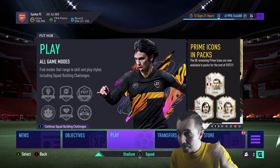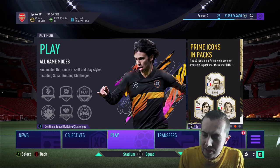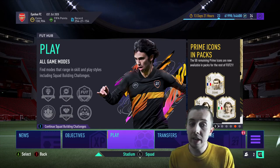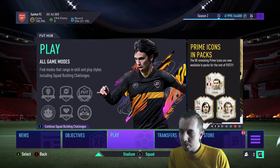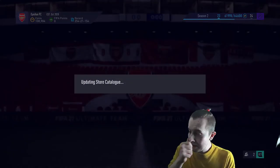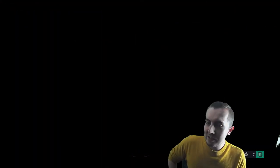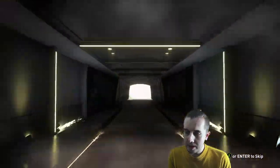We've also got the rest of the prime icons by the looks of it — I believe that's the rest of them. They released 51 last time and now they've released the remaining 50 prime icons. Obviously Zidane — incredible looking card — we've got Cruyff, Maldini, and obviously the rest as well. Very good stuff. Got a few packs in store — let's see if we can get a prime icon or one of these Road to the Final players.